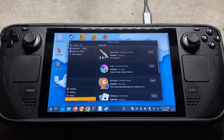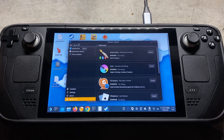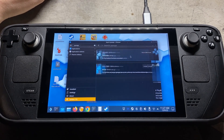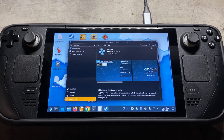The first thing we're going to do is come to the bottom left and open up our Discover app. We're going to come up to the search and type in PPSSPP, hit enter, and there we go — click on that one there. You're going to see install here, then let that run through and we'll be right back.